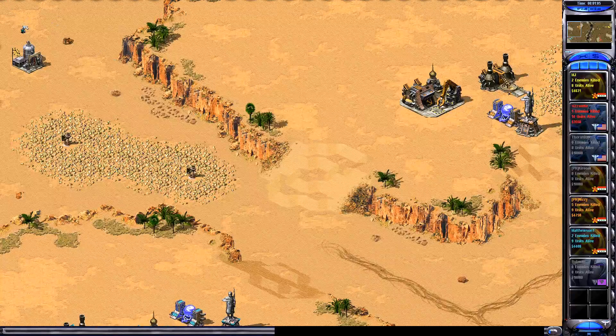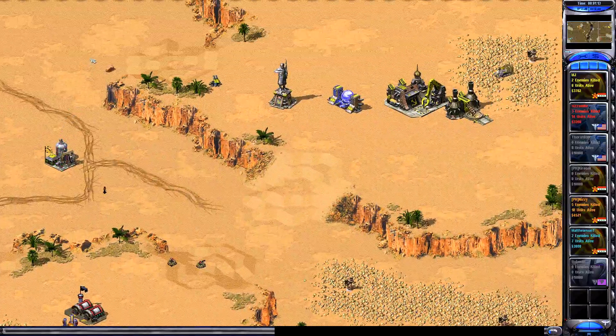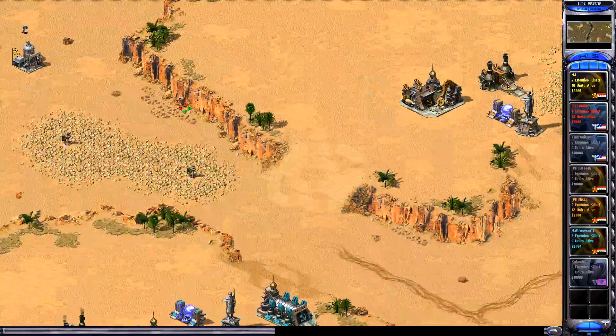You can't toggle the fog of war — damn. Compared to RA2, the loading screen isn't like that either, and you can't even see how much money they have, how many they've killed, how many units they have alive, or what faction they are.